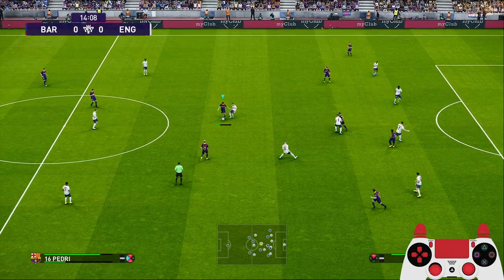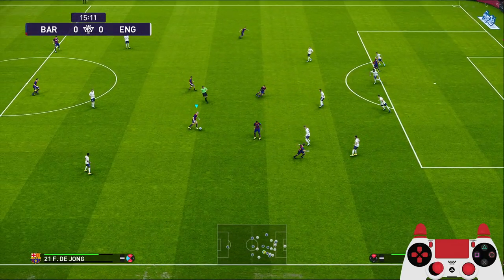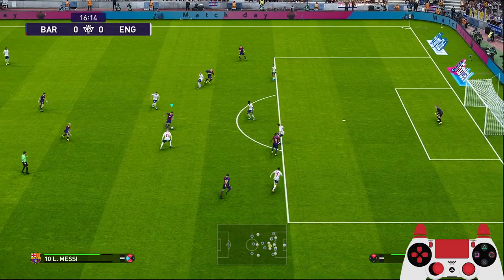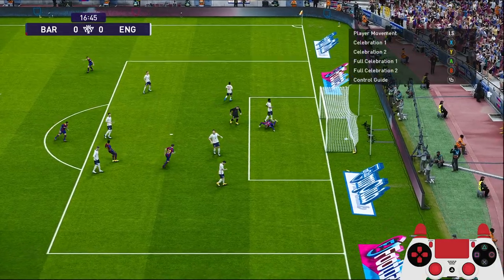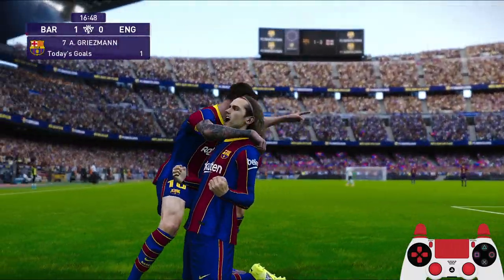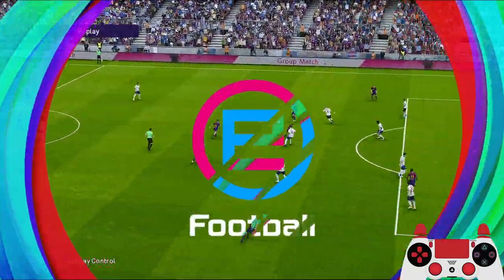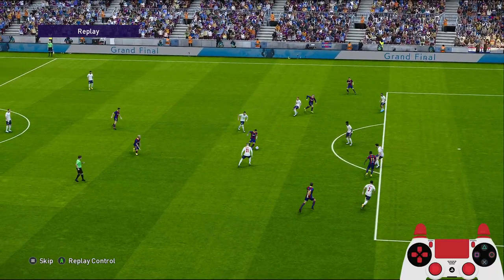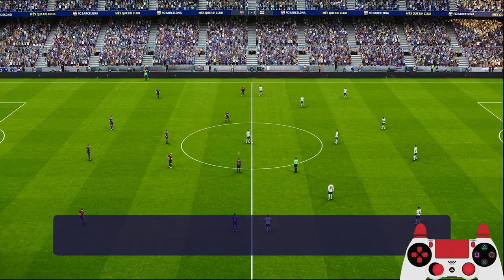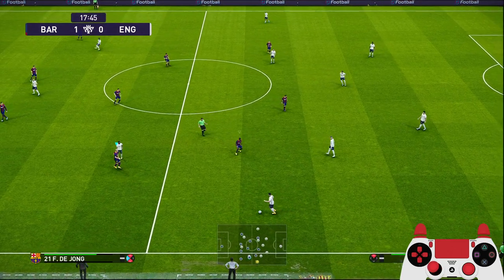Dembele out here, Messi — I saw Griezmann running, Griezmann is through and he takes that shot! See, you have to pass the ball around, drag the defenders away, lull them with your passes and wait for a runner to go in — it's going to be your wingers Griezmann and Dembele. We got the first goal of the match!